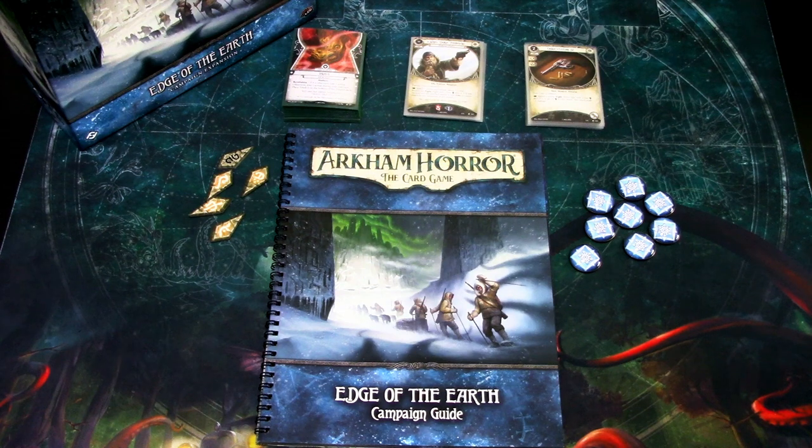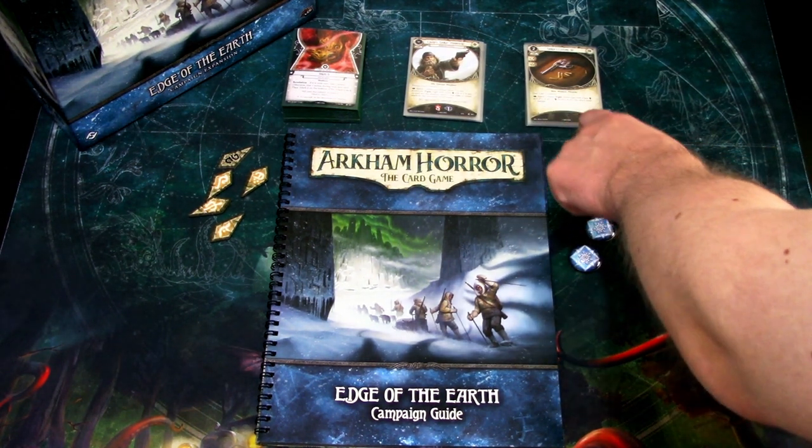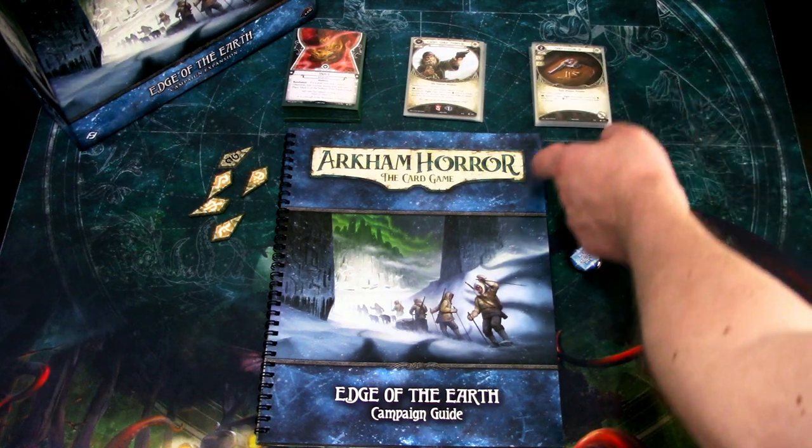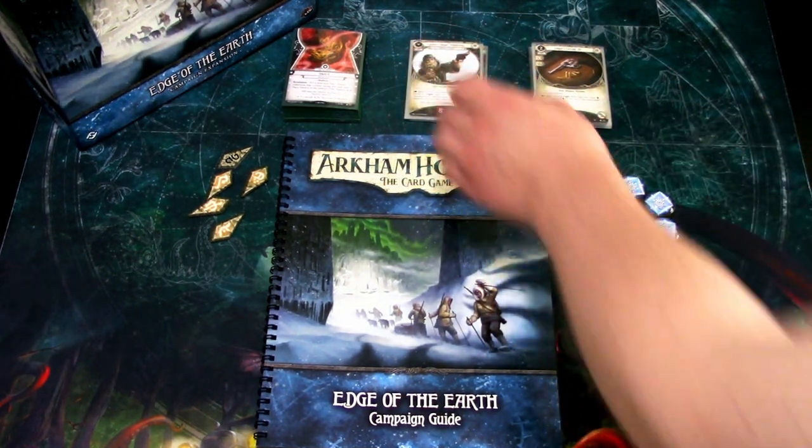I just finished the Edge of the Earth campaign. Go see for yourself how Monterey Jack did, but spoilers — not good at the end. But otherwise the run was okay. I mentioned in my last couple of videos that I made some gameplay mistakes. I played the partner assets wrong — they only come into play when you are instructed to add them to your deck, not when you have an asset in play.